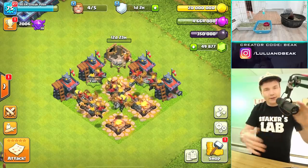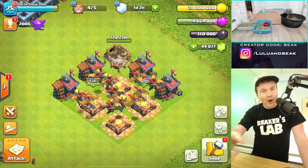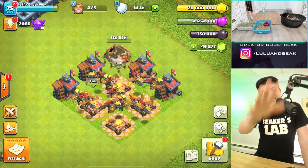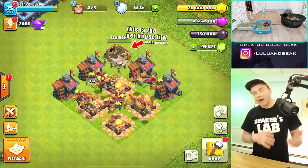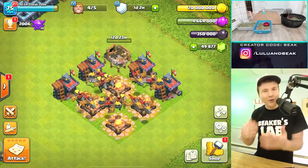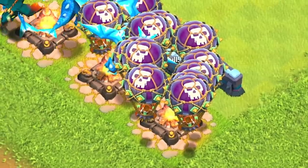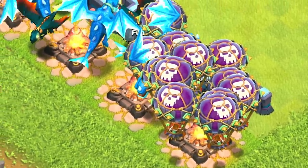Welcome back to Beakers Lab! We're here for day three of the sneak peeks for the upcoming Clash update. So far it's all been about air troops — it's kind of like an air-focused update. We got a bunch of new defenses that shoot air troops, new levels of air troops, and even a new air super troop.